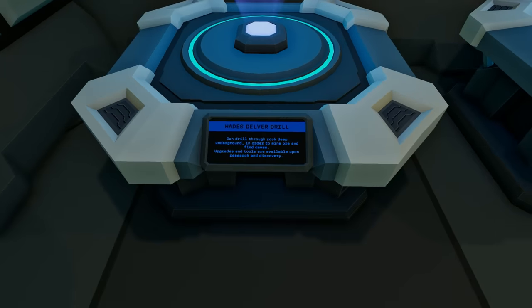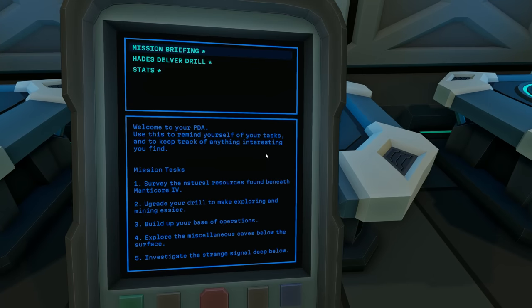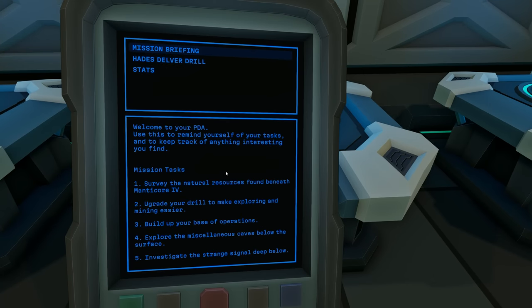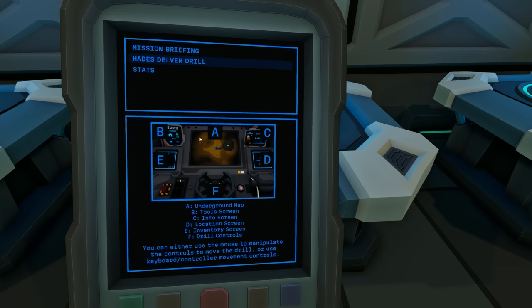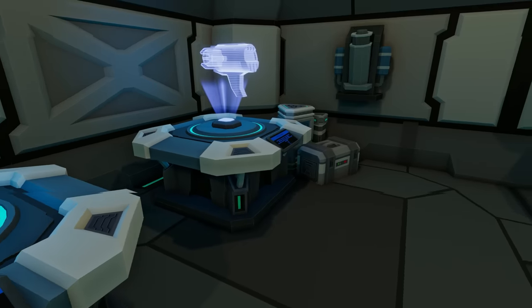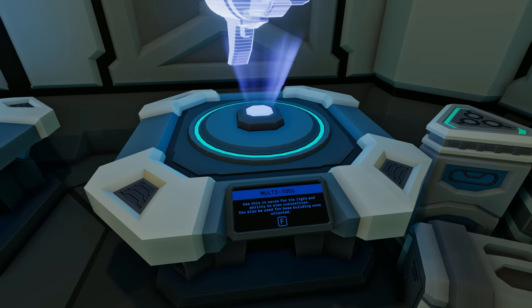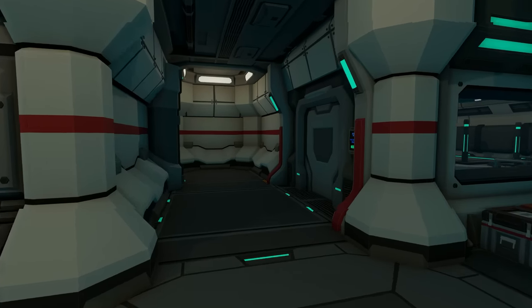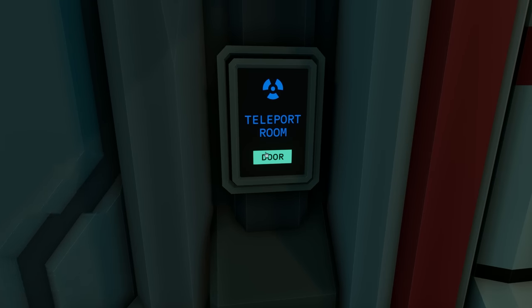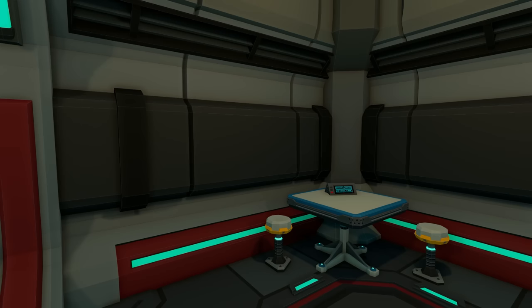Objectives: investigate the strange signal from deep within the planet, find, mine, and scan any resources, scan any curiosities you come across, and use the drill scanner. Here we go — the Hades Delver Drill is our machine. We can hit Tab to open our PDA. Mission briefing gives us A through F telling us all the things. It's a super simple tutorial that gets you right into the game.